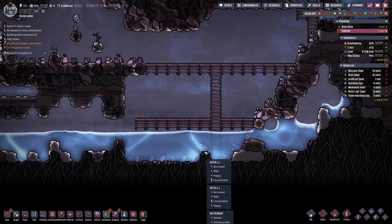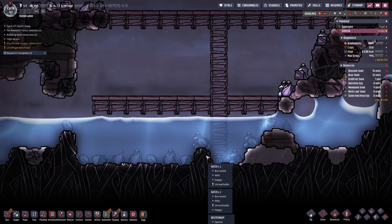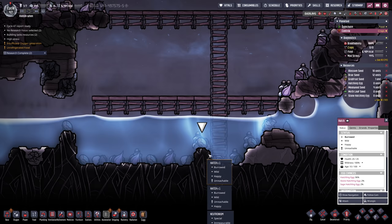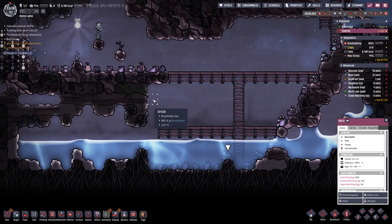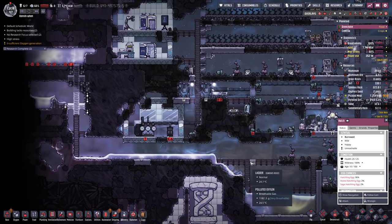Or they'll just stay underground and suffocate. Come on guys — you are burrowed in neutronium. How do you get out of there then? You're wild, happy, and unreachable. Great — they're just stuck in there. We might just kill them then and grab the meat.